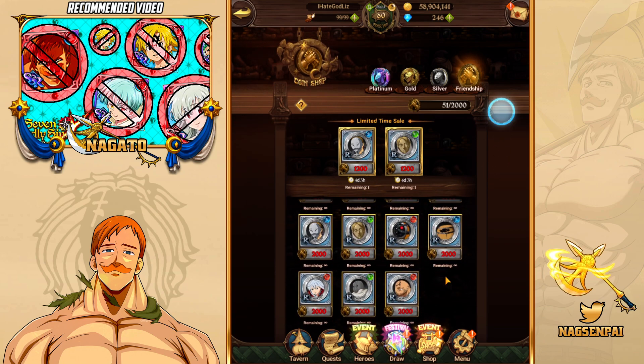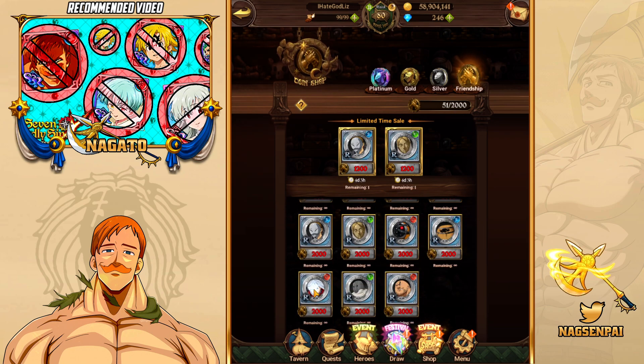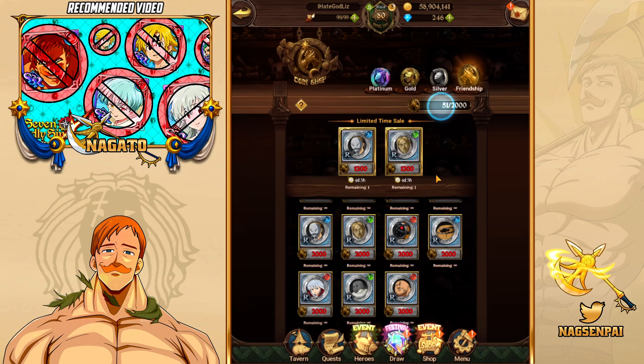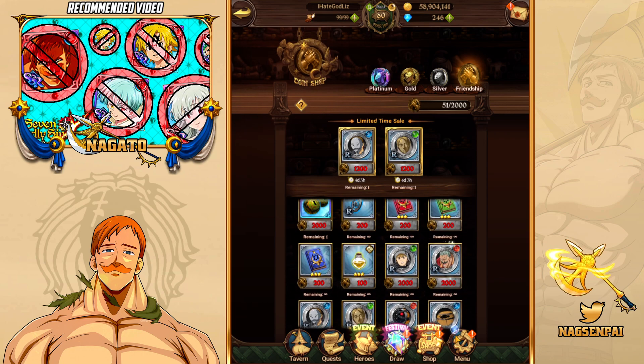Never buy just the R units in here. On the release of the Japanese version you could only get certain units from the Coinshop, so you had to buy them there. But when Global came out, they said you don't have to — you can just pull them from summoning in general.